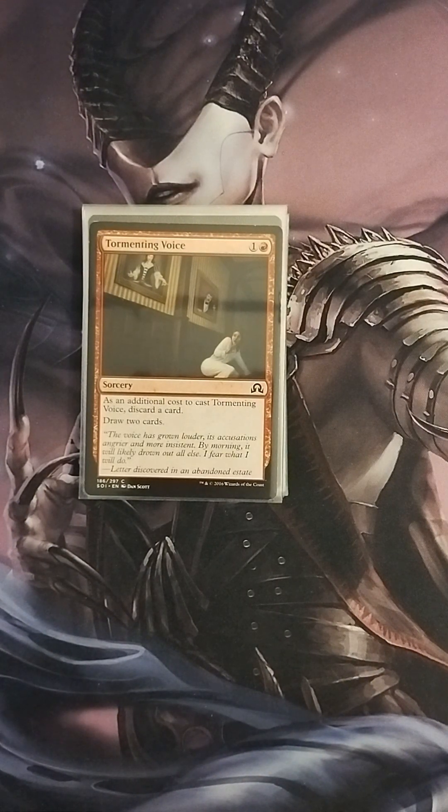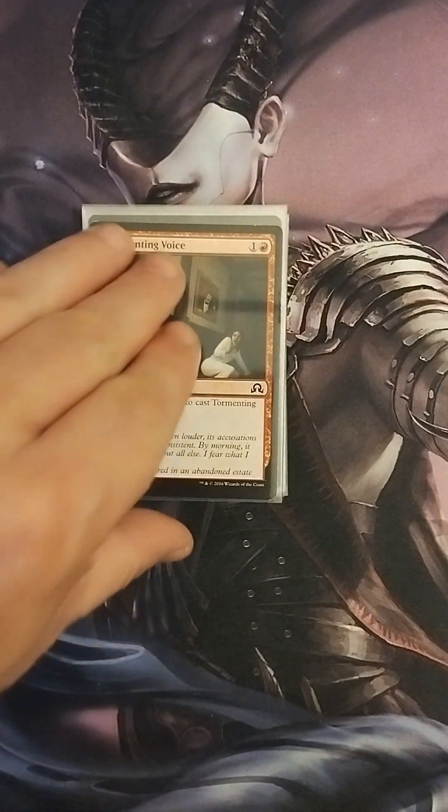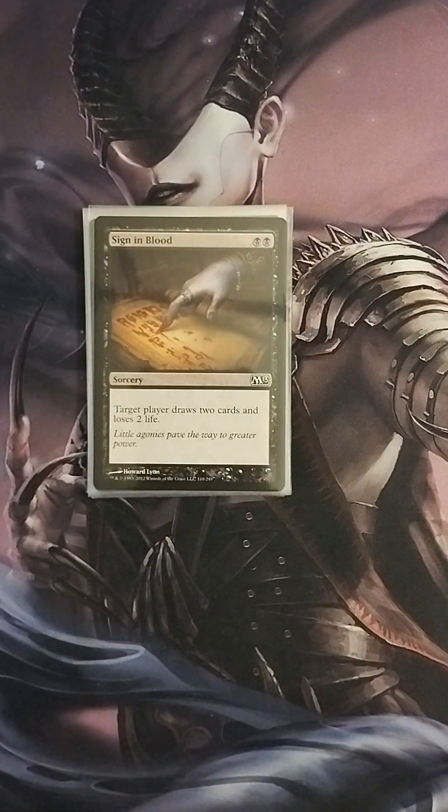Next, we have Tormenting Voice: as an additional cost, discard a card and draw two cards. Signing Blood is another draw outlet — two black mana: target player draws two cards and loses two life. I like to use this card targeting myself, because I'm going to be gaining quite a bit of life anyway, so losing two life is nothing.